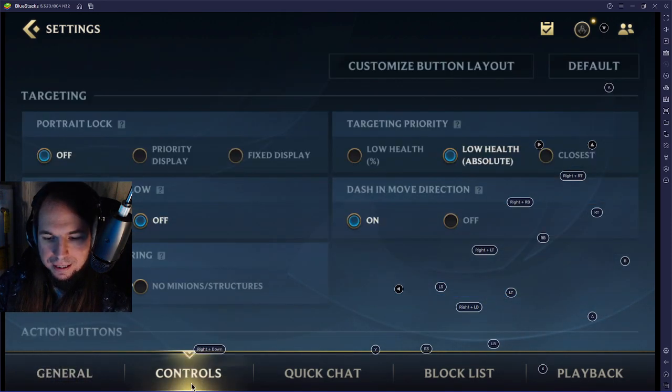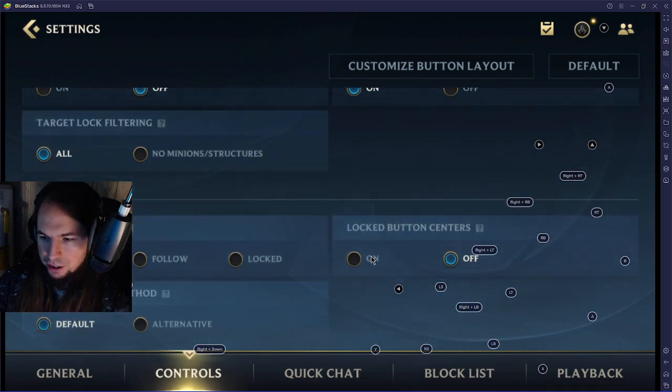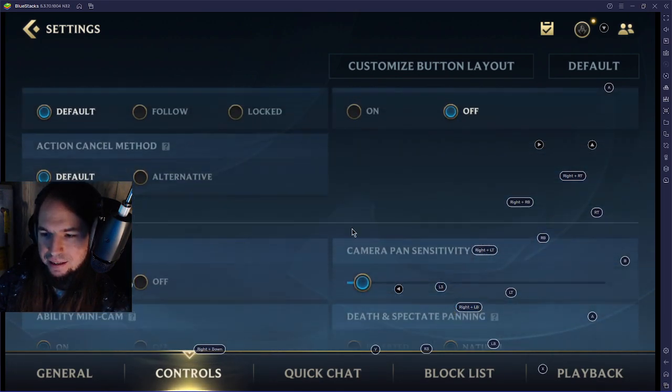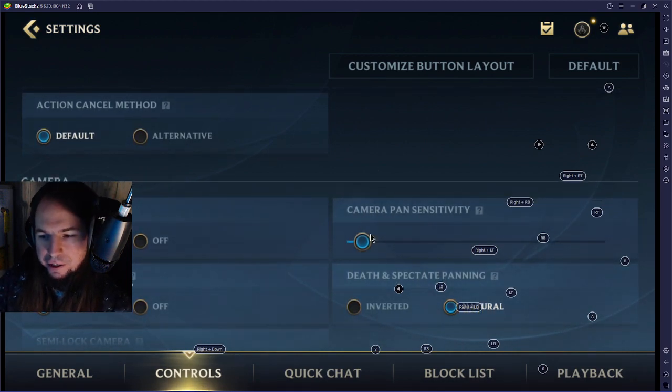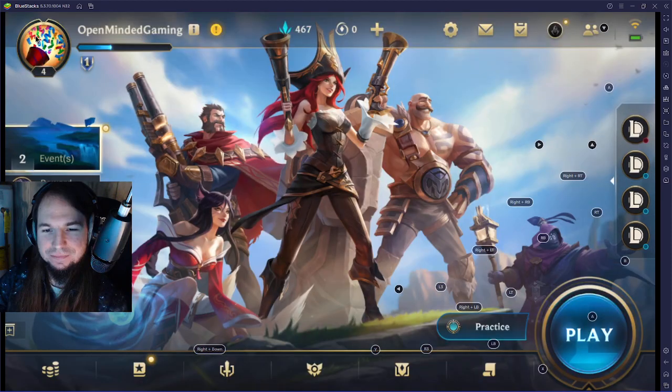Another thing is controls - camera pan sensitivity controls the sensitivity of all your moves. I have it set very low and I still think it's kind of too high. It might not actually affect the joysticks but maybe it does. Let me set it even lower - if I set it to two percent, let's see what happens. You can't change that in game, so if that totally messes up everything I'm gonna have to come out of game and set it back.